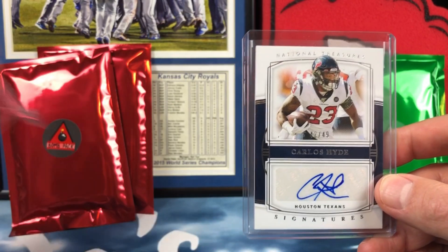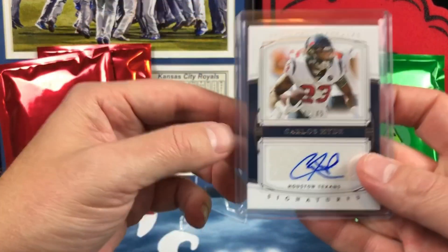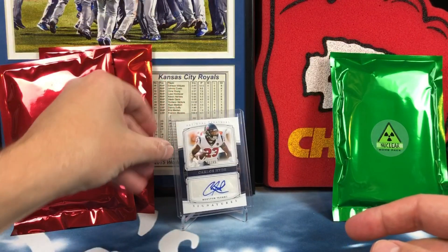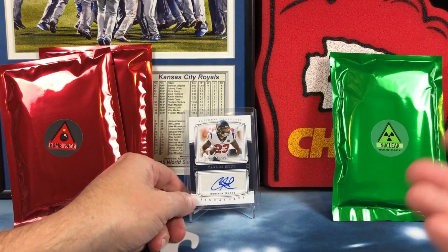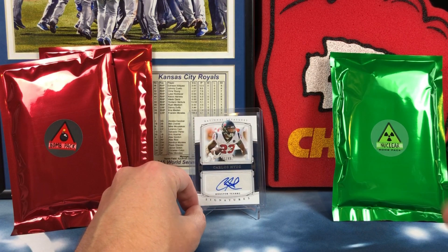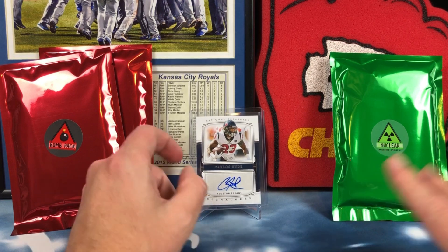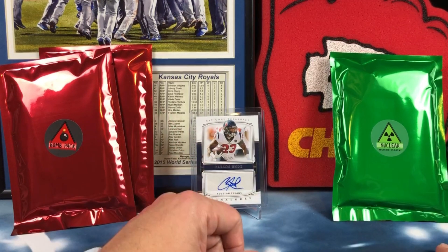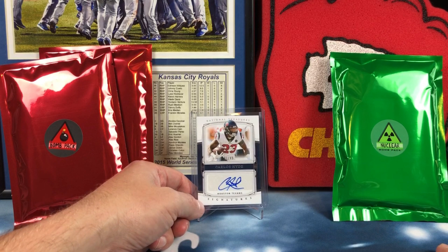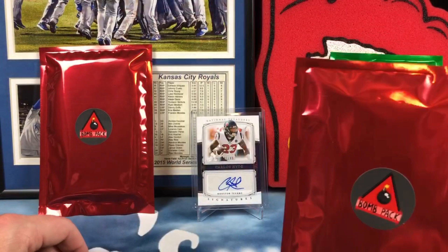Carlos Hyde bounced around last year, I believe he's with the Chiefs and then went to the Texans and played pretty well with them. That's our first hit — not bad at all, especially for the Firecracker pack. I think that was a $35 pack but it was on special so maybe a little bit less. Still pretty sweet to pull a numbered auto out of 49 from National Treasures.